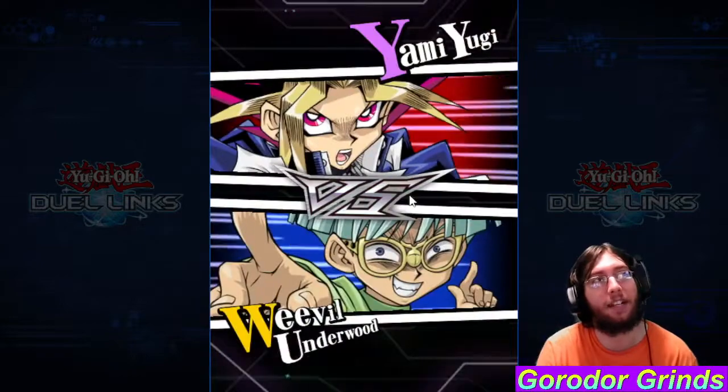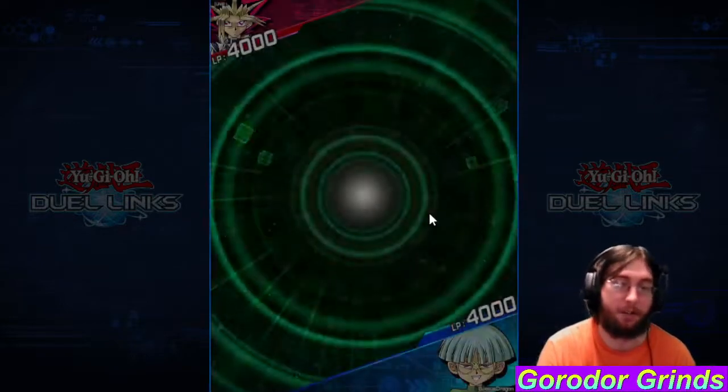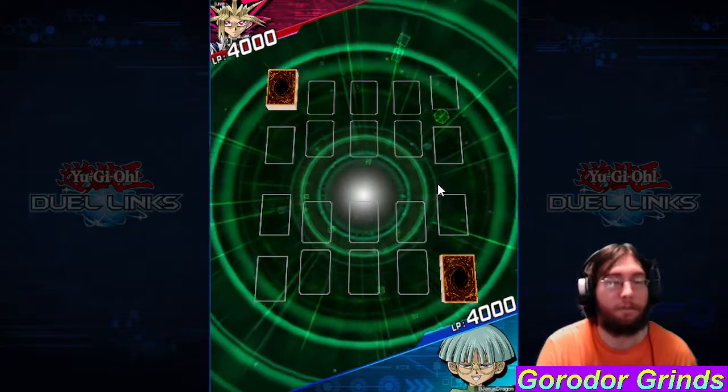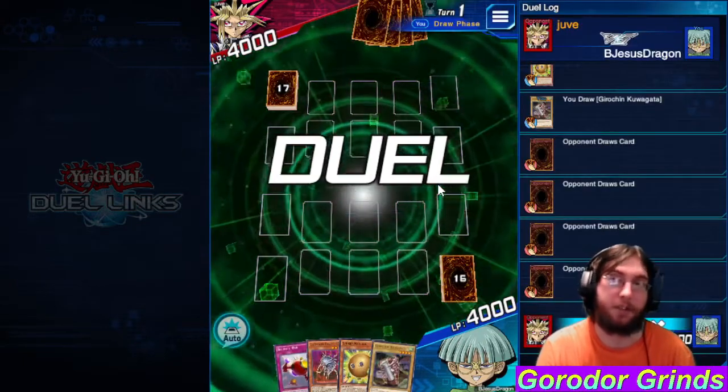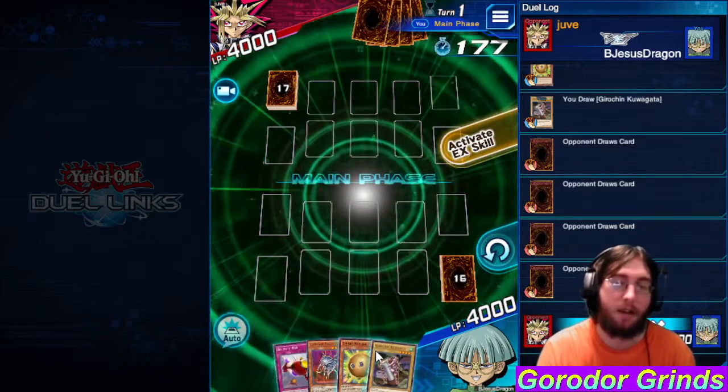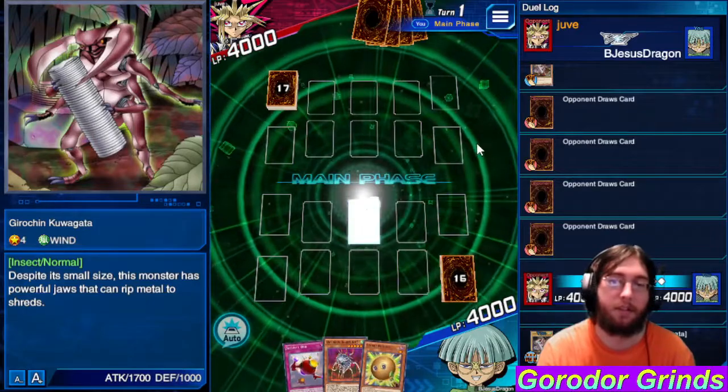Okay, to be fair Level 8 cannot be summoned any other way. But like I said, Level 6 can, and is immune to spells — even the Silent Swordsman and Silent Magicians are like that. Summon this!